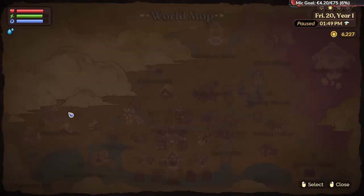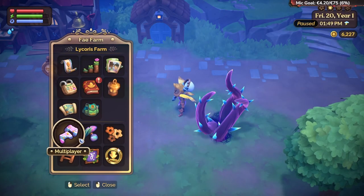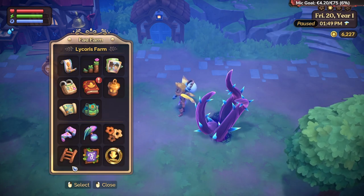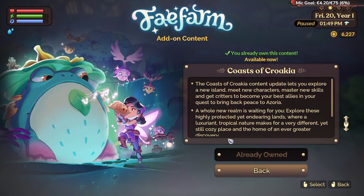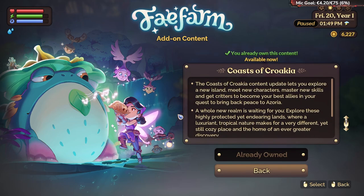We have a map where you can track everything — side quests and where you have to go. You can save here; it's very important to do. If you're stuck, you can always press this button and it will just teleport you to unstuck your character. Here you have a content store where you can buy DLC and stuff if you really want it.